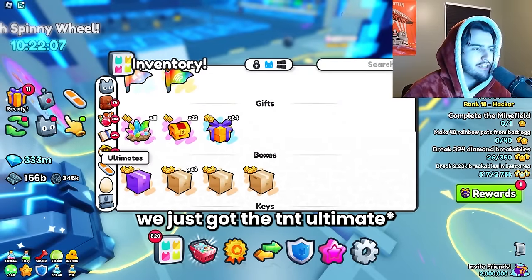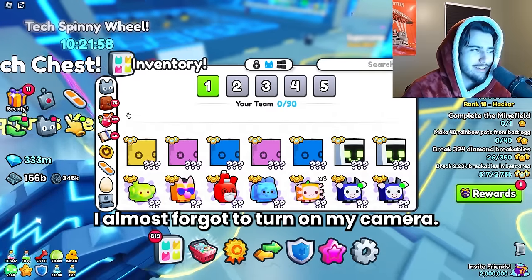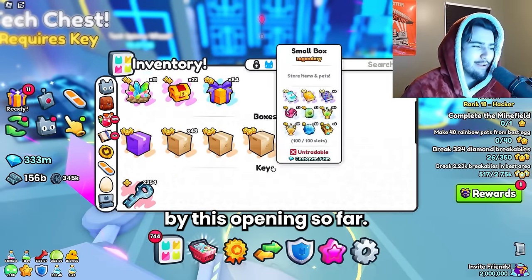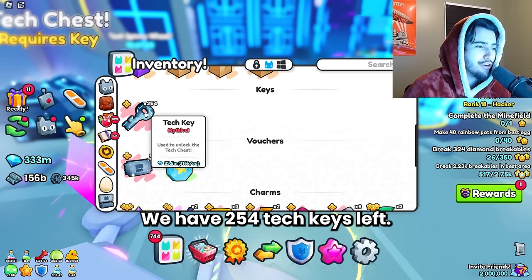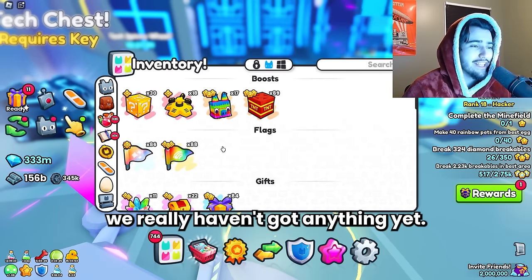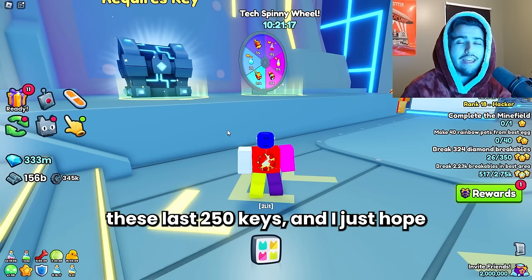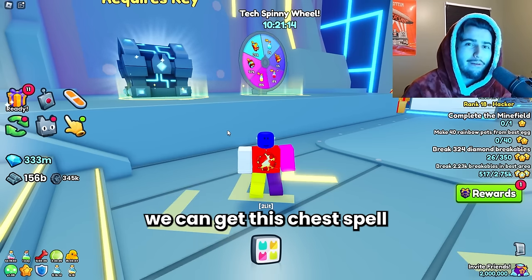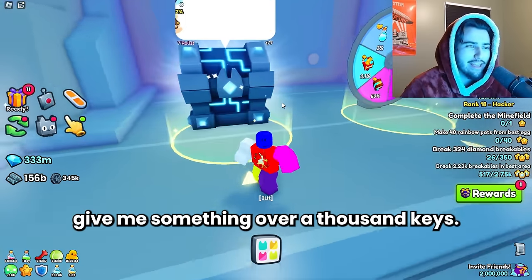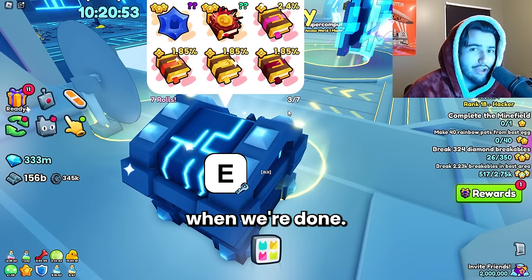I'm pretty sure we just got the TNT charm, which isn't the best one — 3 million. I noticed it at the last second and almost forgot to turn on my camera. I'll take it, but we are getting absolutely destroyed by this opening so far. We really need a clutch up at the end. We have 254 tech keys left. We got another one of these chisels, but besides that we really haven't got anything yet. I'm going to do the final opening of these last 250 keys and I just hope we can get this chest spell, or at least give me the cyber agony — like, just give me something over a thousand keys.